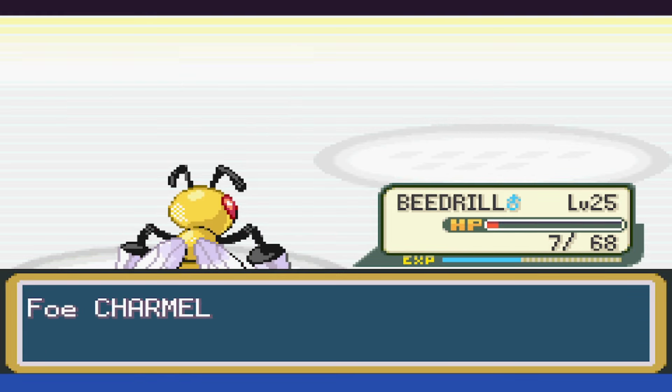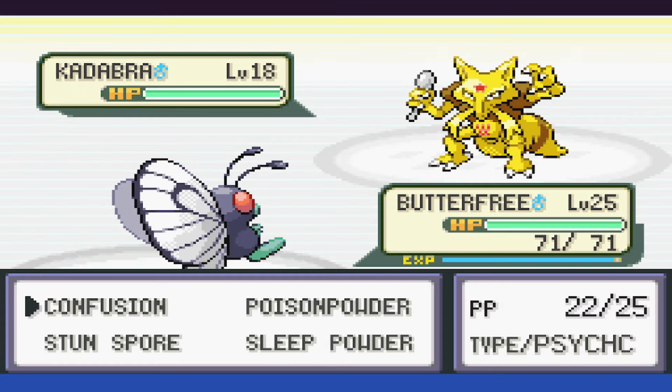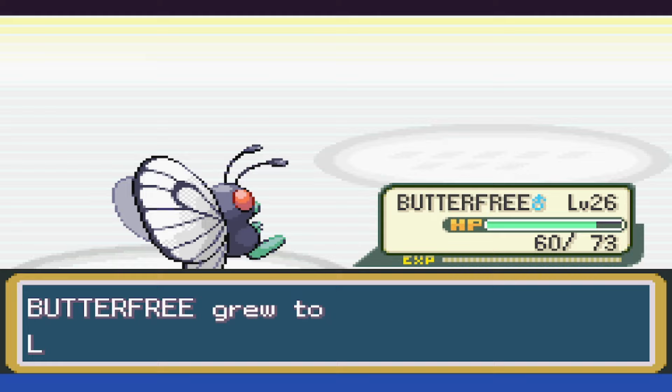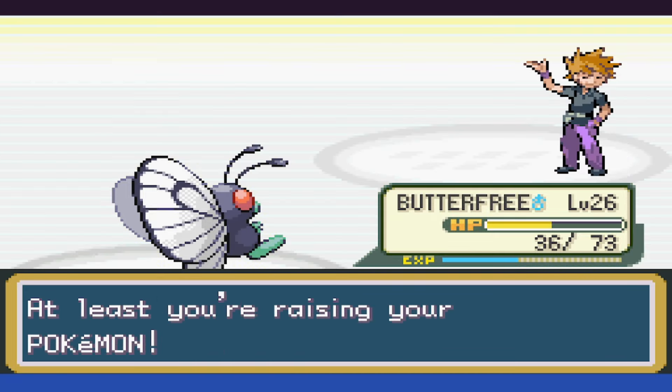We get Embered all the way down to 7 HP, but we took it out. With Kadabra, it immediately takes us out, and we swap back to Butterfree as we trade Confusions, before putting it to sleep and spamming Confusion until it goes down. Last is Raticate, who Tail Whips, bites a few times, and then goes down.